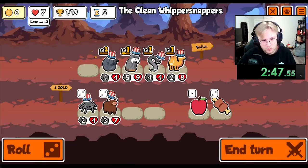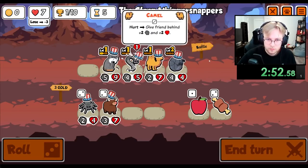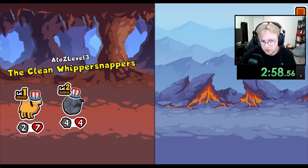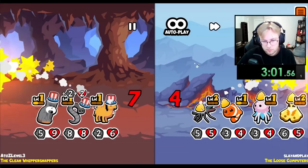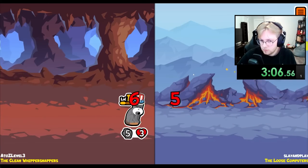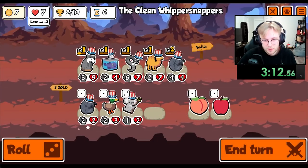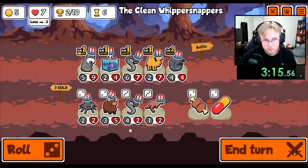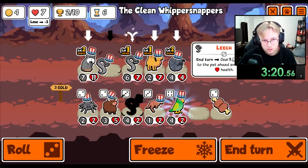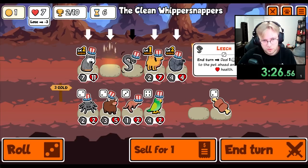And then I get rid of the Peacock and I do this. We need to wait for the Camel to stay healthy. Maybe just a Monkey. Yeah, I think we're good here. And then we hope for Leech Triceratops. We pill this. Leech.